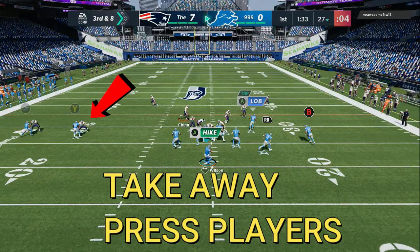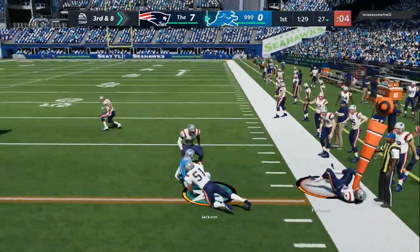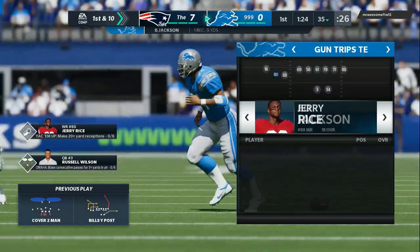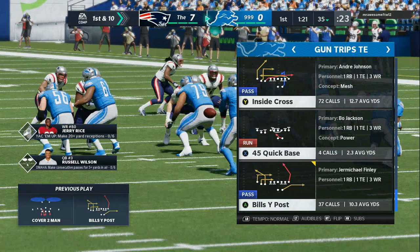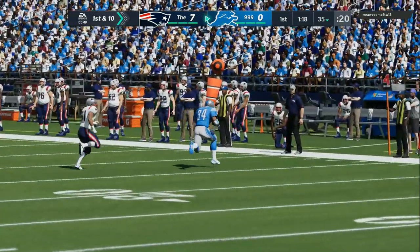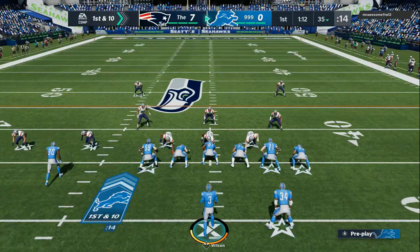The first thing you wanna do is take away players that are able to be pressed. You can see me freeze the screen to the left — rewind it, get your popcorn, pay attention, write this stuff down. Now I'm making my substitutions and the play we're gonna go over in this video is the Bills Y Post. I'm in the Bills offensive playbook and this full breakdown scheme is gonna dominate man coverage.